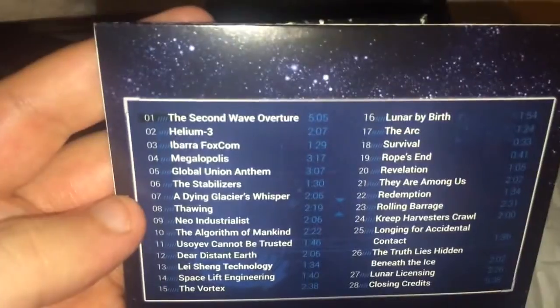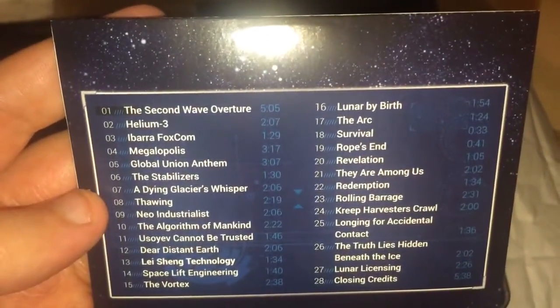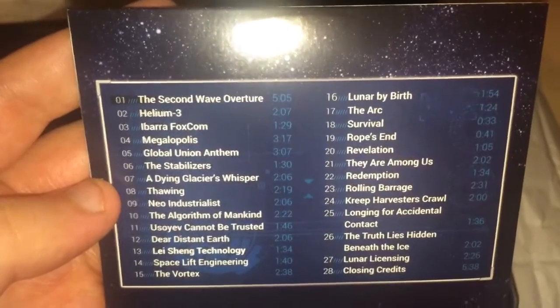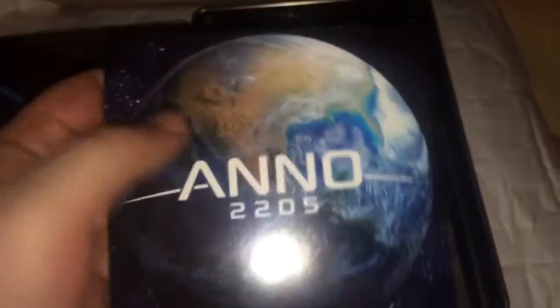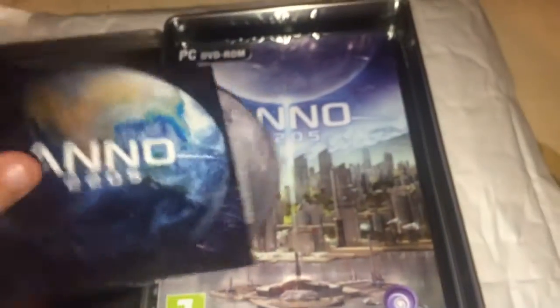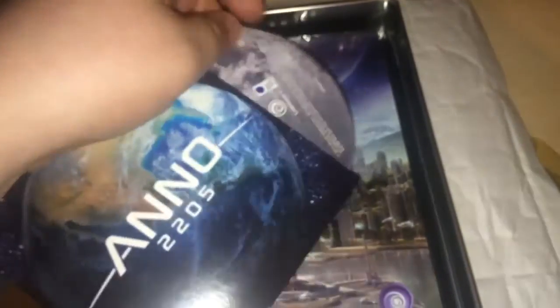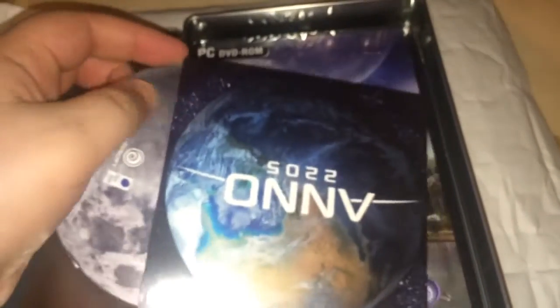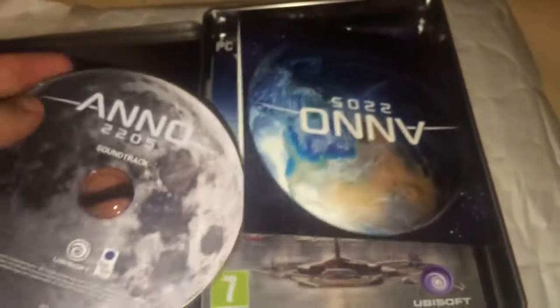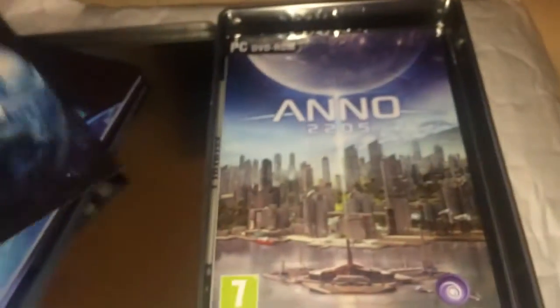This is the soundtrack — 28 tracks, probably about half an hour or so of music by the looks of it. Let's see if the disc itself has the world design on it or something different. It is a moon — so the image on the front is earth, and the CD itself is the moon.